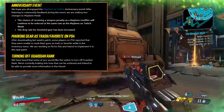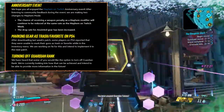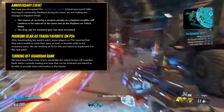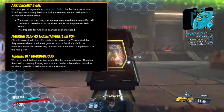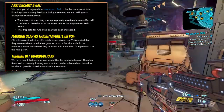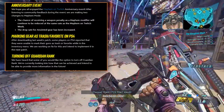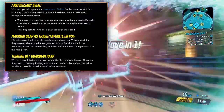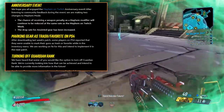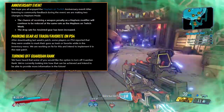Coming down here, we have the anniversary event. After listening to community feedback during the event, they are making two changes to Mayhem mode. The chance of receiving a weapon penalty as a Mayhem modifier will continue to be reduced at the same rate as during the Mayhem on Twitch week. I'm 100% down for that, because sometimes when you spawn in you get like minus 45 on gun damage and then minus 50 on a sniper rifle — you're 95% damage in the hole, and that's kind of annoying.